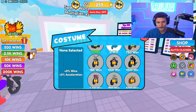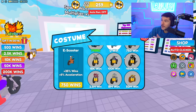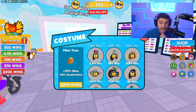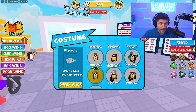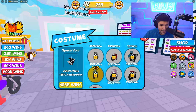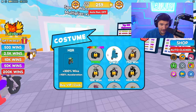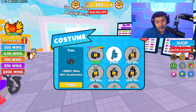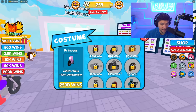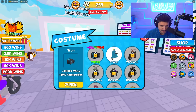As you get wins you get more costumes — basically new motorcycles. We got a cross, an impala, a classic sport, old mini tron, and they go all the way up to a fly cycle. We also got space void princess — they get crazy. And there's this one: the Tron bike, 749 Robux, 80 acceleration, 1000 win bonus. It's the best in the game and I want to buy it.